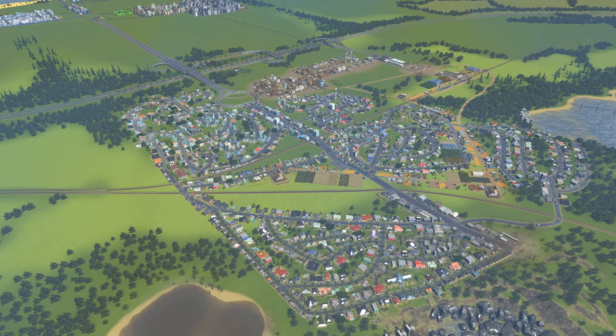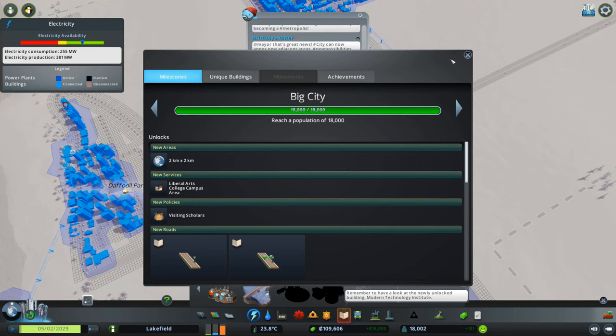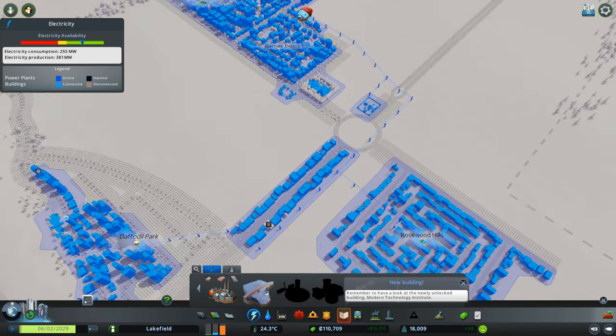Hello, hello, hello. Welcome back to Cities Skylines. Today we're going to be going for the next big milestone. Big city? No, that's what we already are. Grand City — that's what we want. Then we can put in a baseball park and a bunch of other stuff that's cool too.